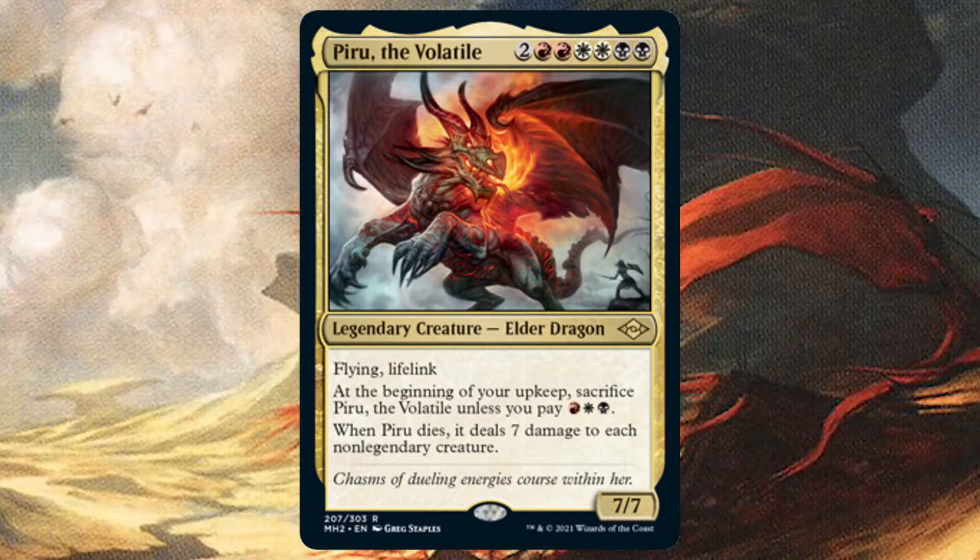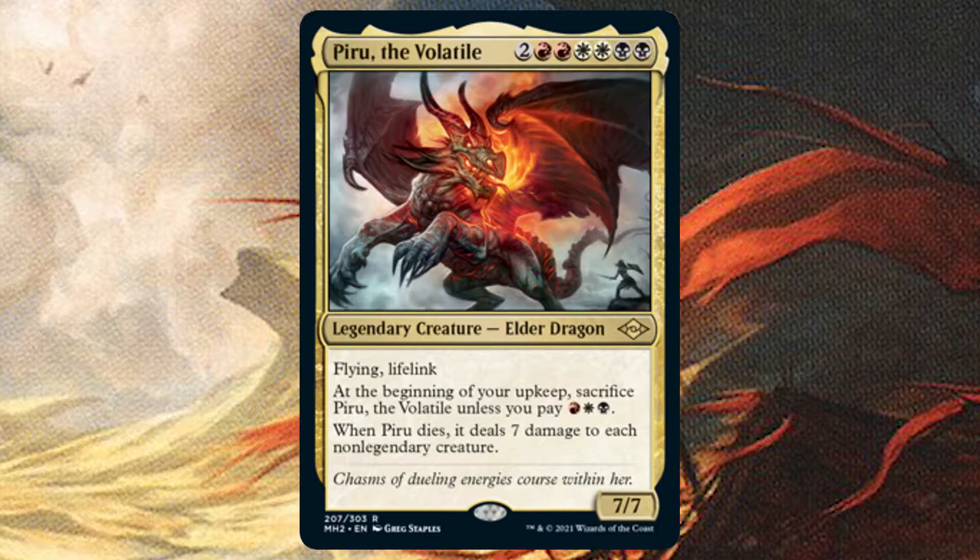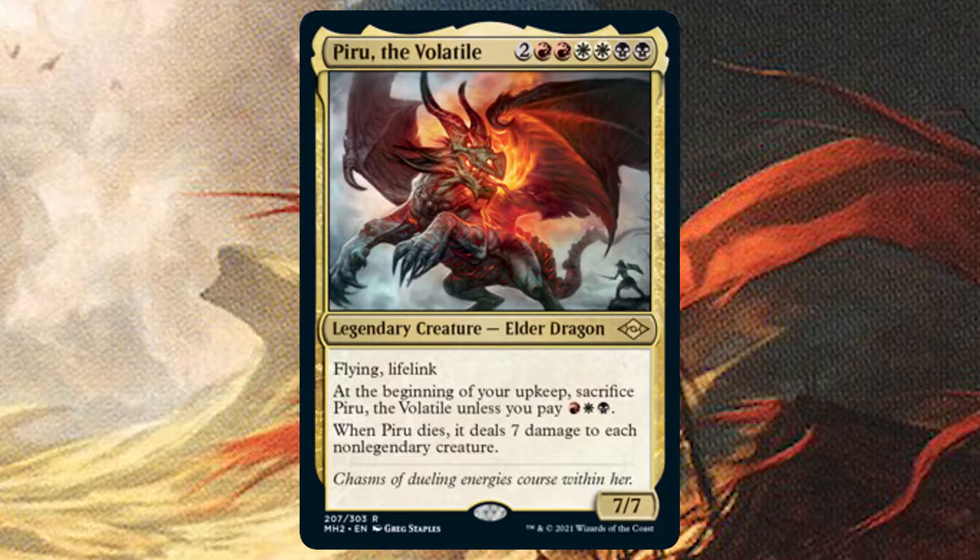We're going back to basics here with Piru, an eight-mana elder dragon. It even has the upkeep tax like the old dragons do. Normally that's a downside, but when Piru dies it deals seven damage to each non-legendary creature. What's more, it has lifelink, so every creature we hit gains us seven life.